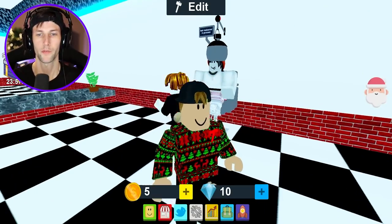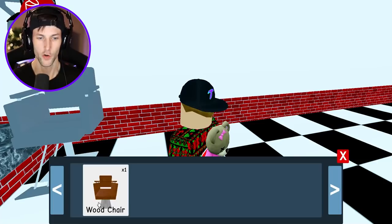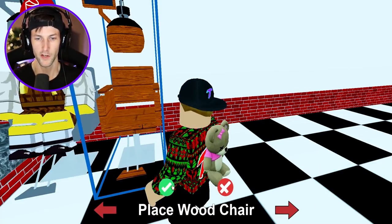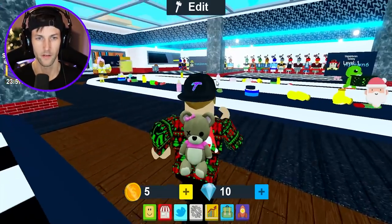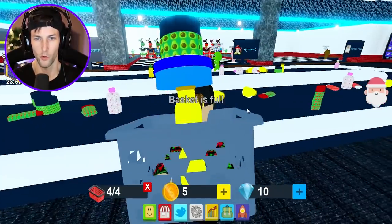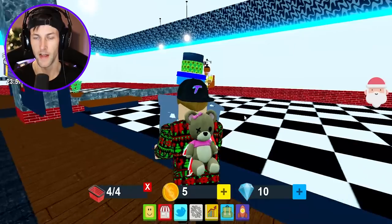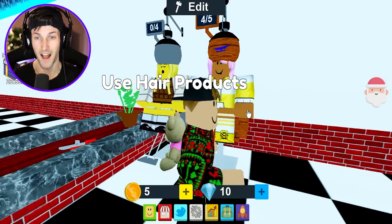Dude, I thought you were the customer. I was gonna have to customize your bacon hair a little bit. It's showing that we have a wood chair, so I think we actually have two. So we can do two customers at once. Very nice. While the next customer's going on, let me just grab some of this moisturizer and hair dye, cause we got double the customers now. And this one takes five — five hair products.